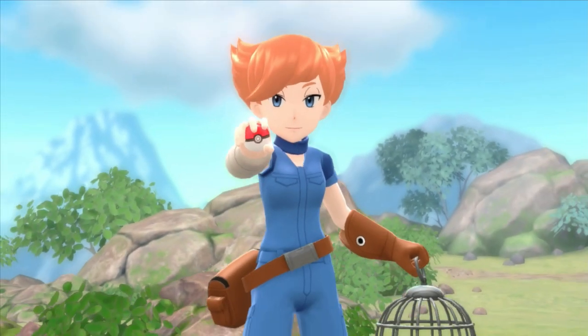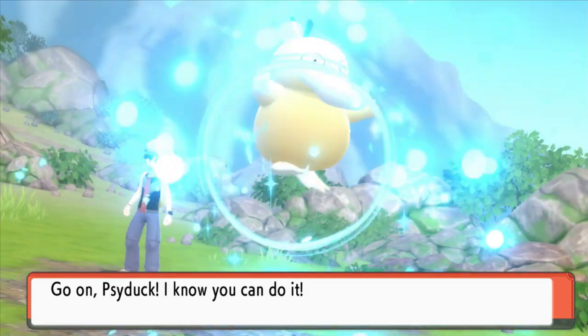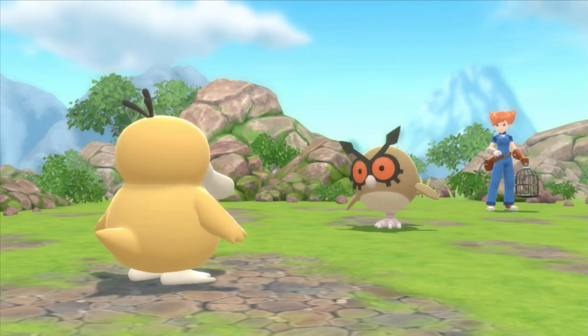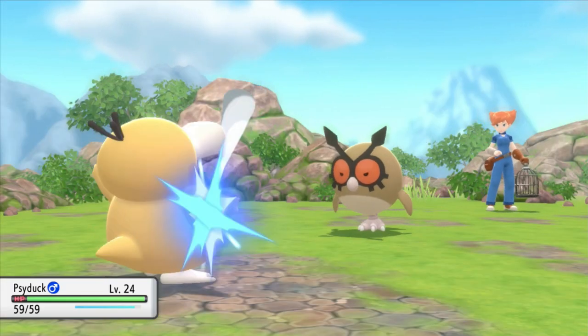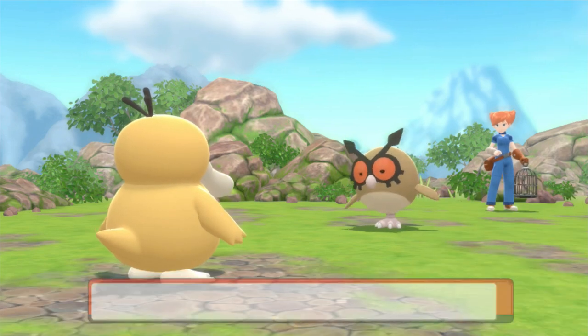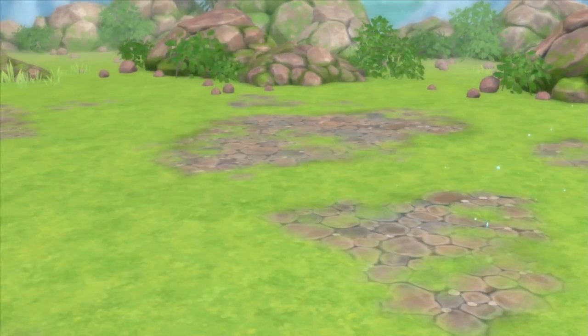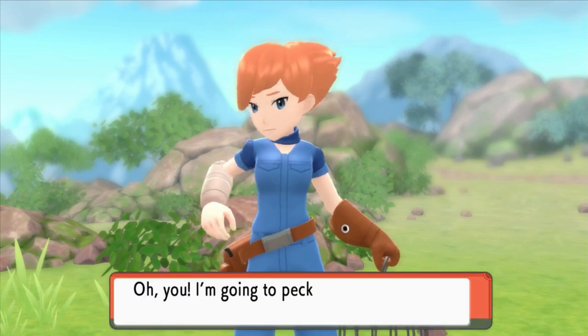Hello Bird Keeper — look at these beautiful wings. Bird Keeper Alexandra. Oh, it's a Hoothoot! That's the first Hoothoot we've seen. Hoothoot actually has a high Special Defense stat, so this is probably not going to do a whole lot of damage. Only half. Peck. I always remember that Noctowl is pretty tanky when it comes to Special Defense. Hoothoot is down — so close to a level up. Bird Keeper Alexandra has been defeated. 'I'm going to peck you for that.' Is that supposed to be an insult?